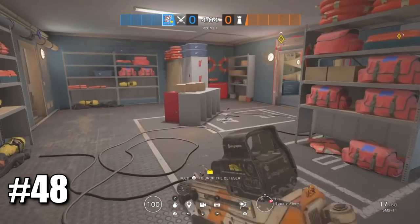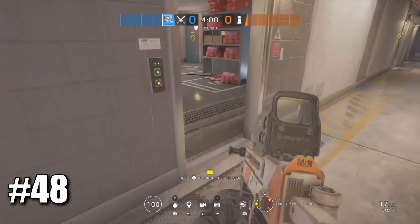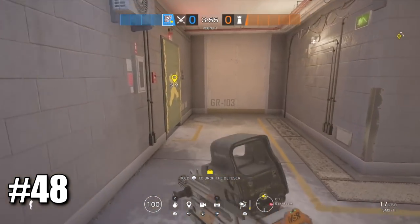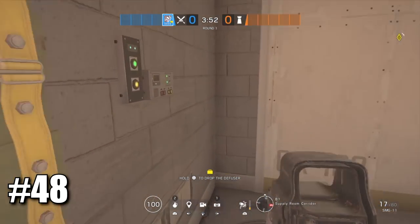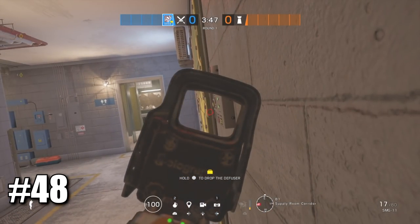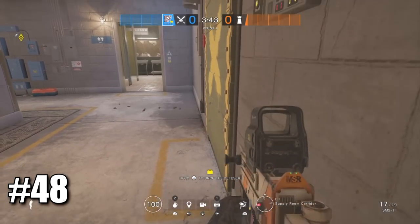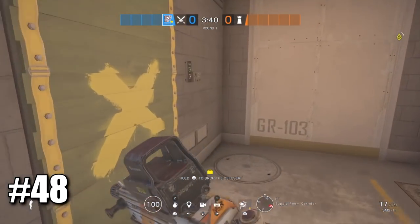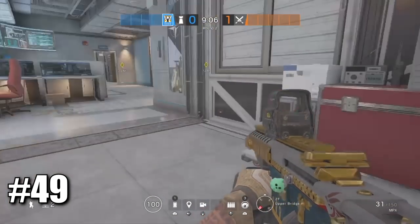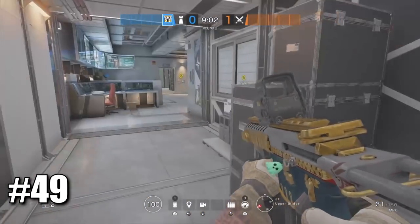On Canal, a tip if you're playing downstairs in supply room: a lot of people come from this door and most expect someone to be peeking from the obvious side. But coming to this side — nobody ever expects anyone here. Just lean like this and when they're in you easily shoot them. I saw this tactic from Macy J and it's a very effective tactic I've also used.